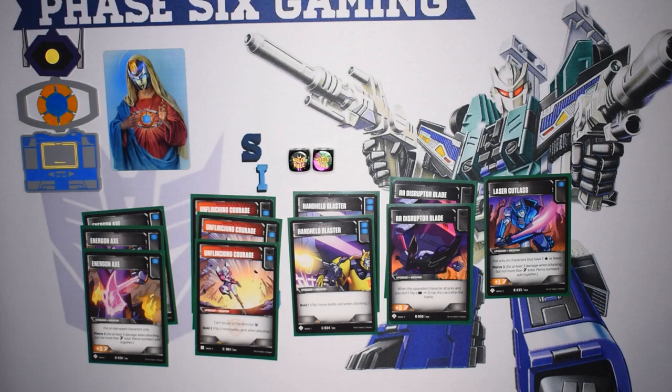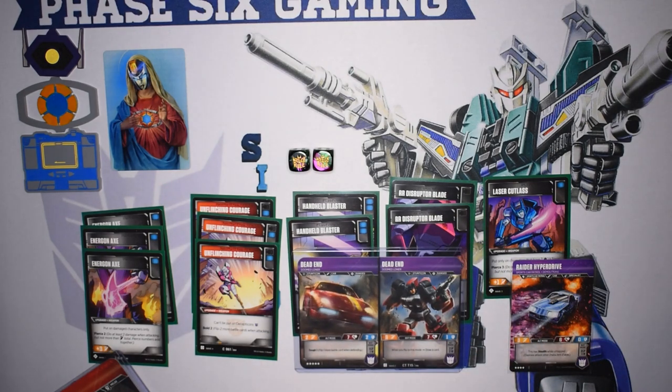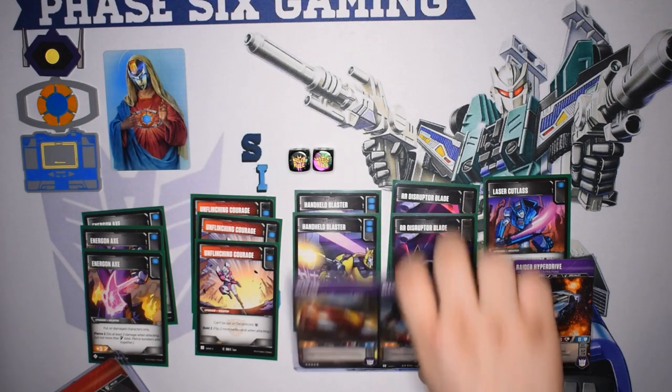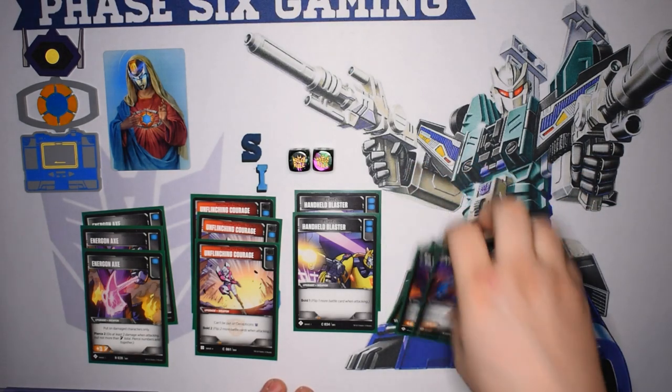And lastly to round off our weapons, one single copy of Laser Cutlass. Surprisingly, Dead End and Hyperdrive will both last a pretty good long while if you're untapping them correctly and playing your tough cards on top of them. Dead End already has tough one in car mode, so putting Smoke Cloak or Terrifying Resilience on him really bolsters him and allows him to continuously swing. You're going to see your untaps and see all the cards you want. I don't maximize every card out, just because I can pretty much draw into whatever I need.